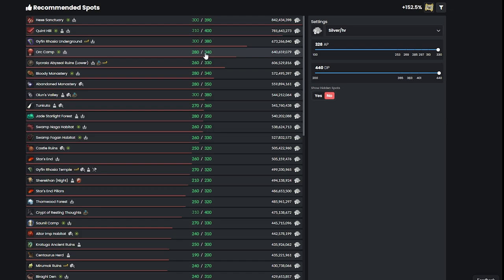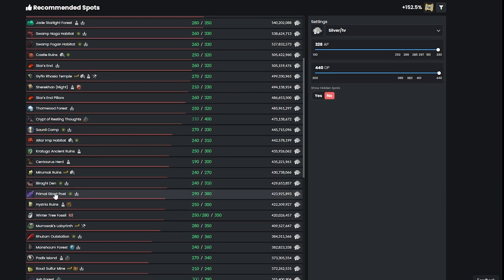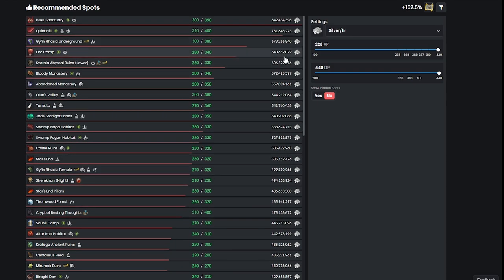That's basically all you can do right now — just stay in Red Orcs until you make enough money to get to 390 DP. In the future, I really wish they would buff places like Giant Post that need 290 AP and 380 DP, because it's a really fun place to grind with lots of mobs — but you're not making as much money compared to Red Orcs.